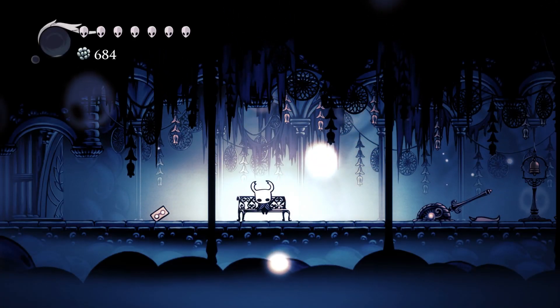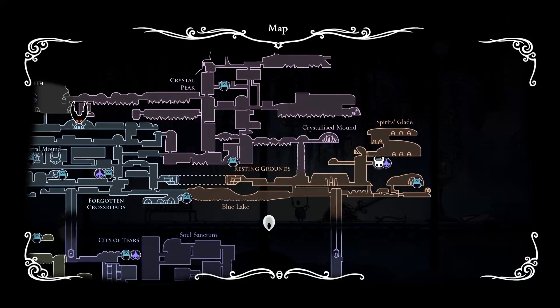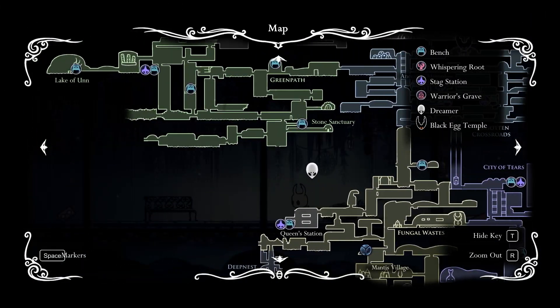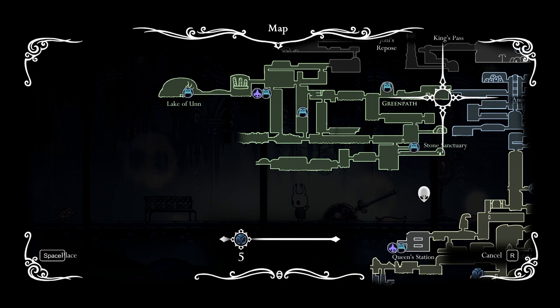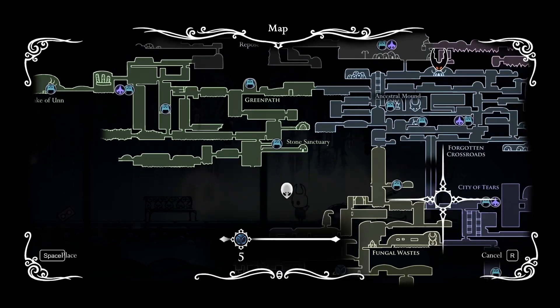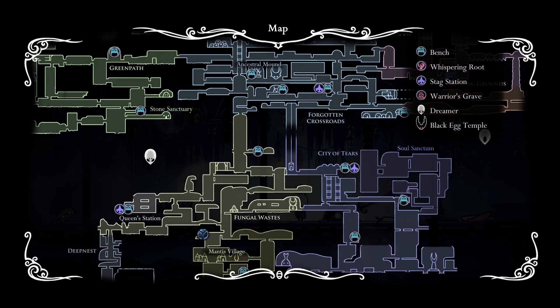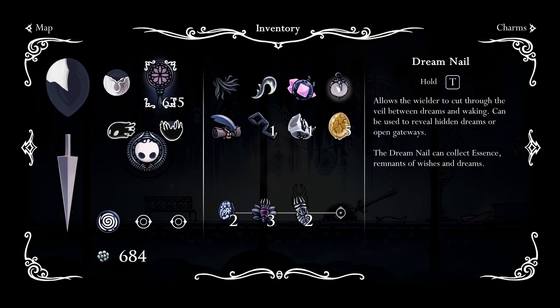Hey guys, Ashen here, back with Hollow Knight. Today we are going to continue with the main story. Before that, we're going to do two things: go back to the blacksmith and visit a new area. Last episode we took care of some whispering roots and warrior gravestones and got a lot of essence. We have about 675, so we need 25 more for the next reward from the seer.